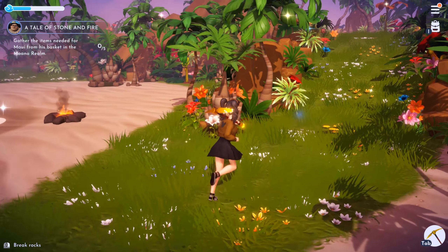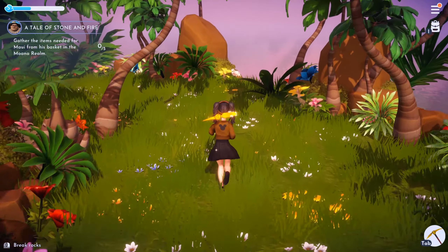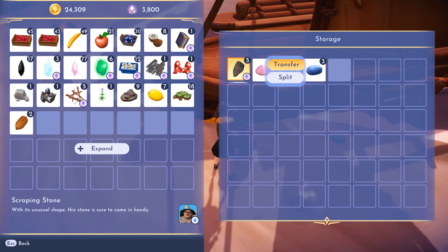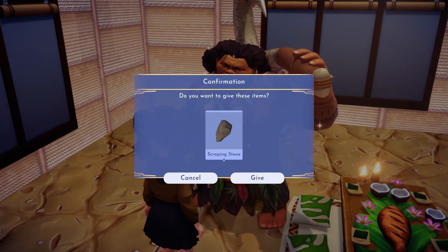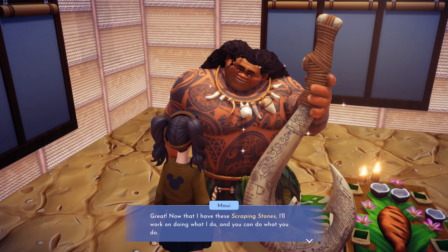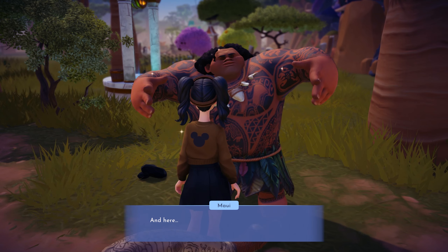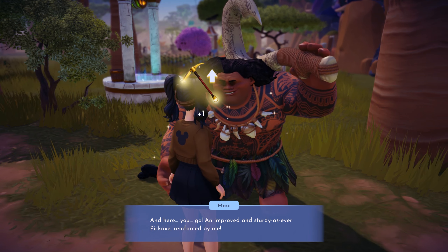He'll send you back to that realm to pick up some ingredients from a basket to get you started on the second part of the upgrade. You get the first upgrade so quickly, but of course you can't clear the beach completely with the first upgrade so you need the second one. You head back to Maui's house on the beach and give him what he's after — his next request is a five-star meal, which is pretty straightforward. When you return that five-star meal he will upgrade your pick to the second level and immediately run off to the beach to try out your new ability.